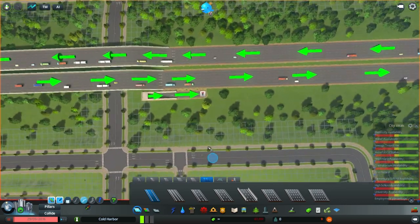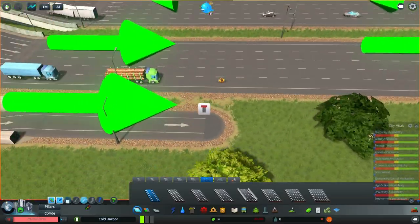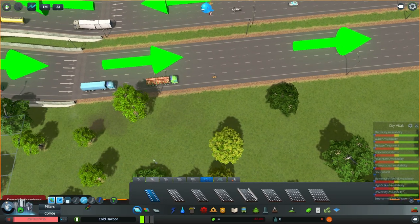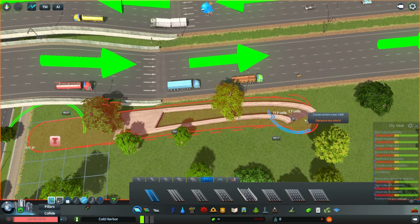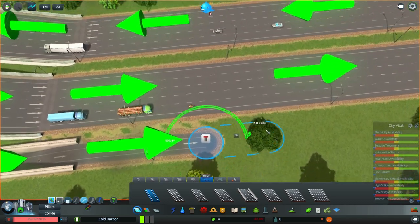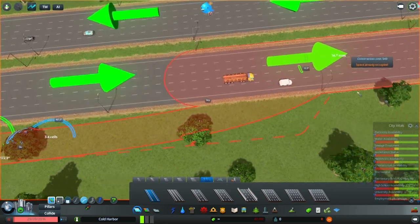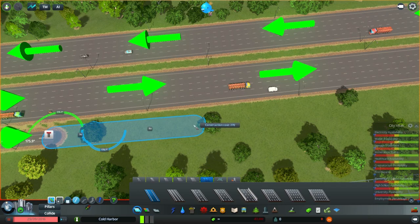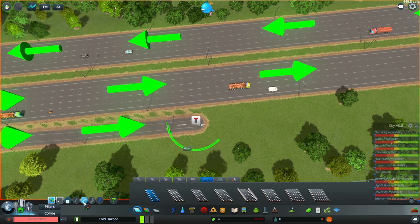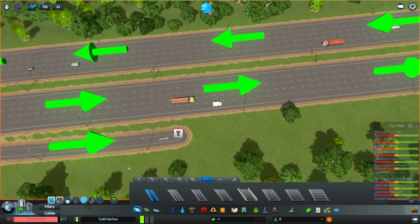This highway looks slightly closer — there's not as much room as before. I think we might want to bring this out just slightly. Does that give us enough clearance? How far do I have to go before it turns blue? Okay, we need to go out slightly more. I think that should definitely be enough.